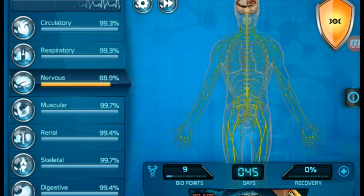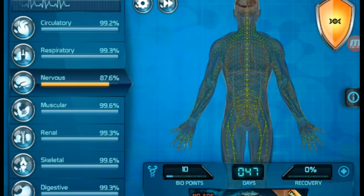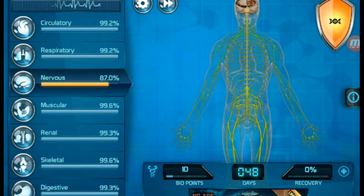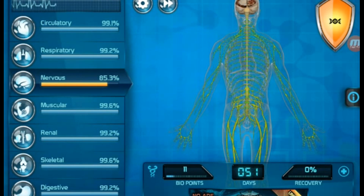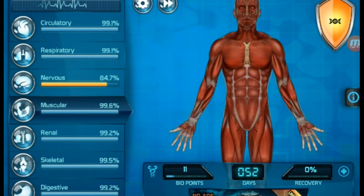Alright, now — see right there — that brown patch just popped up. You can obviously tell which area you're infecting tends to grow more and more unhealthy, the more you infect the virus.